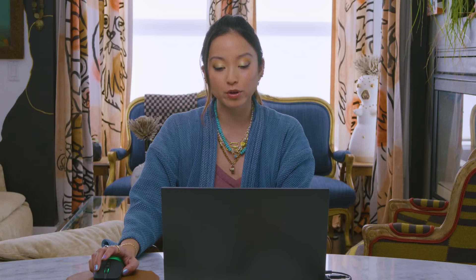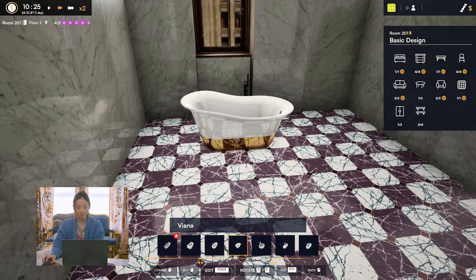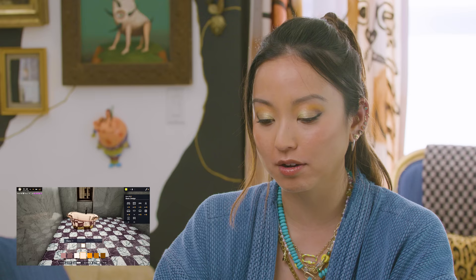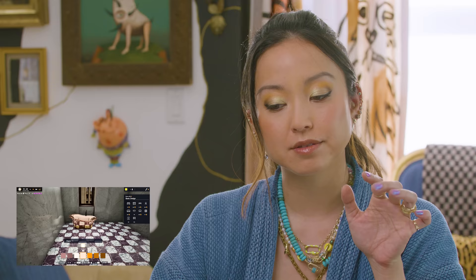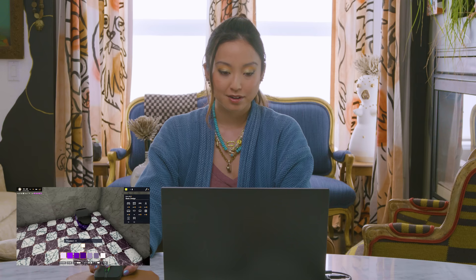We are going to design a dream hotel bathroom that I can be super proud of. We're gonna start with a bathtub. One of the things is I want something deep enough that I can really get comfy in it. This one has like a gold bottom — that's beautiful. It's like a rose gold with a gold butt. Yes please. I am choosing deliberately to allow the faucet to not be exactly centered under the window so that the tub can be centered under the window.